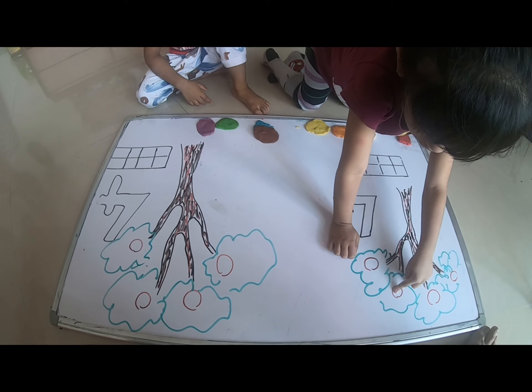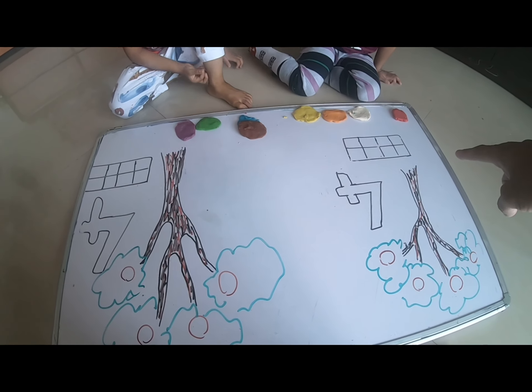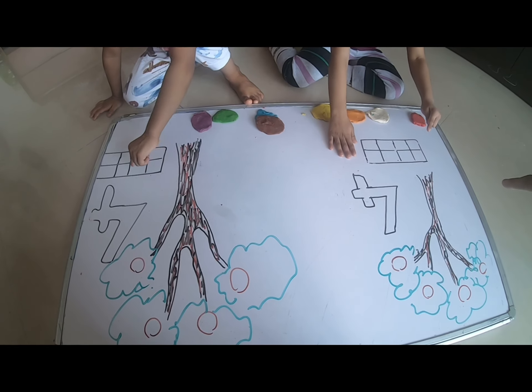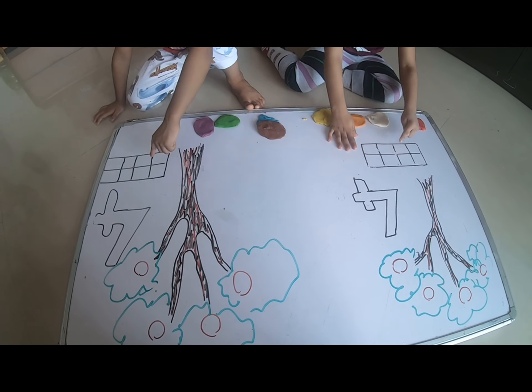One, two, three, four. Okay. And how many boxes can you see? How many boxes? How many squares inside the box? One, two, three, five, six, seven, eight.